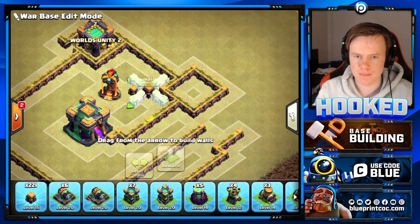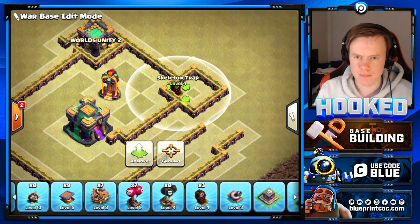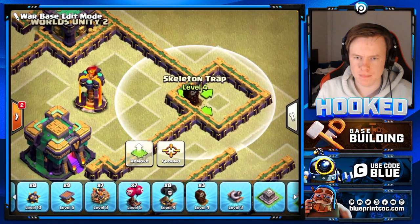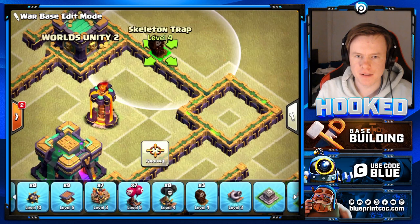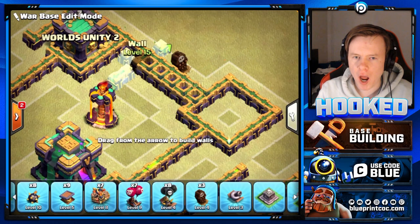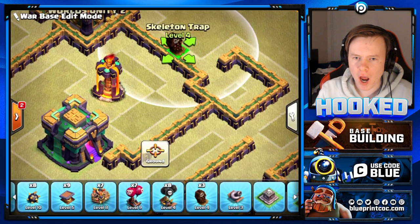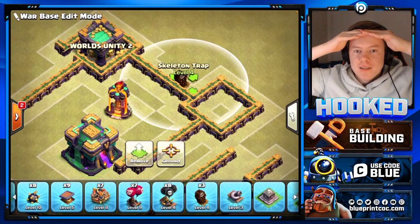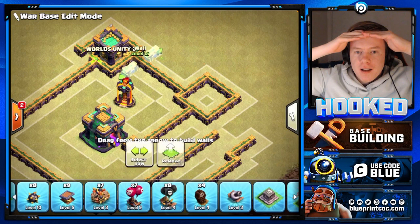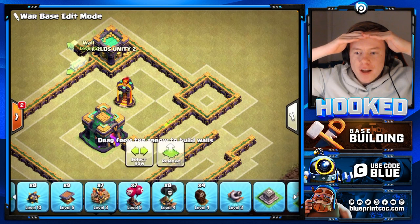Another way is to use a skeleton trap. If you put the skeleton trap in a compartment, you can see if the radius covers the inferno - if it doesn't, it's not reachable. From the other side, the radius doesn't touch so it's not reachable either. If the wall was around here, you can see the skeleton trap does cover the radius of the inferno, making it reachable. This is an easy trick to ensure your key defenses are not reachable from other compartments.